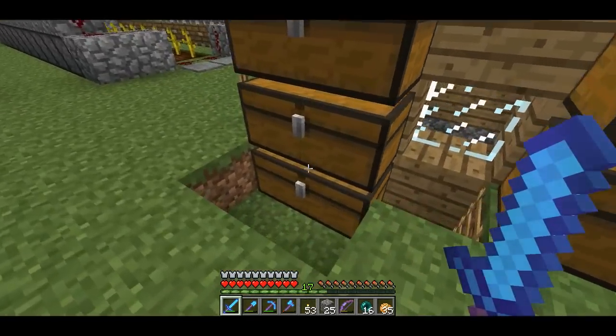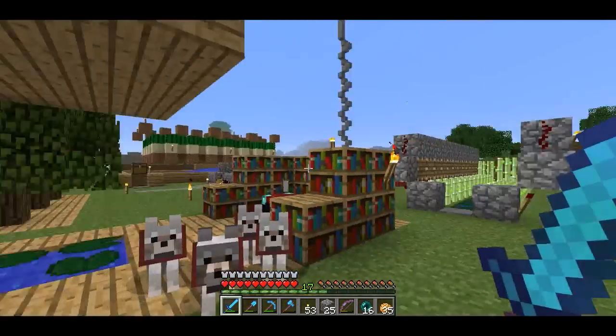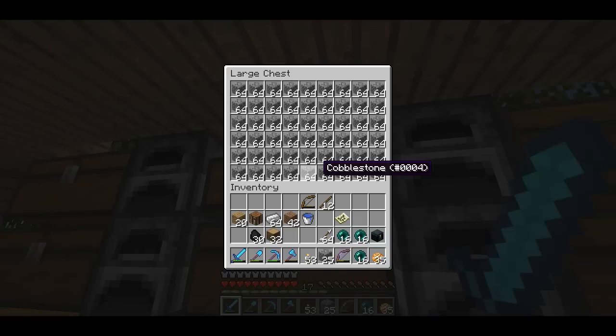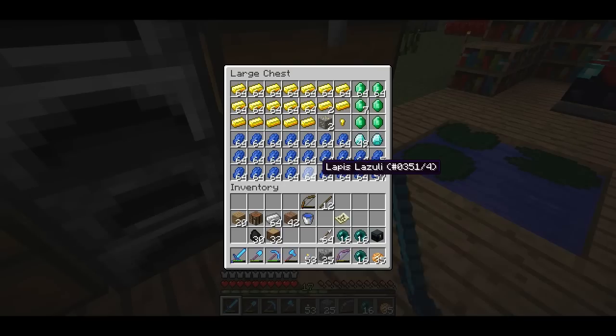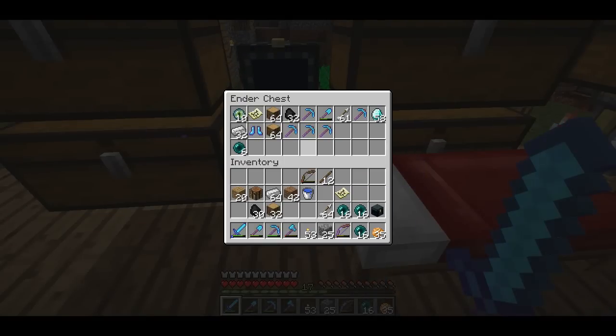I'm kind of a little bit poorly organized. I have stuff a little bit randomly placed around, but I do kind of know where stuff is, and I can usually find what I need. This will give you a general idea of how many precious resources I have. Here's my ender chest. I make sure to always keep eyes of ender in my ender chest.